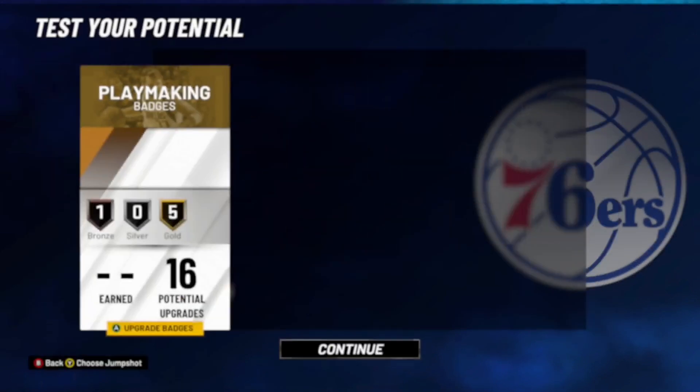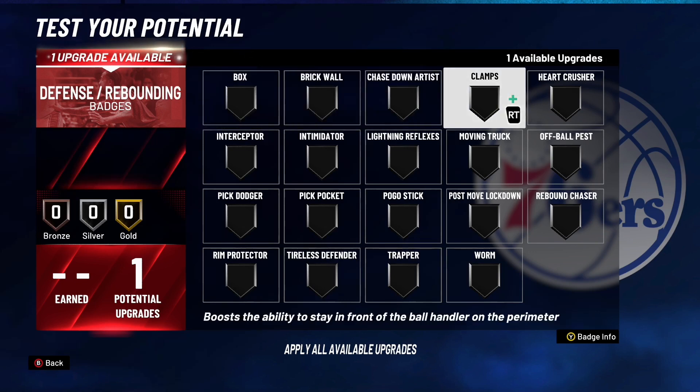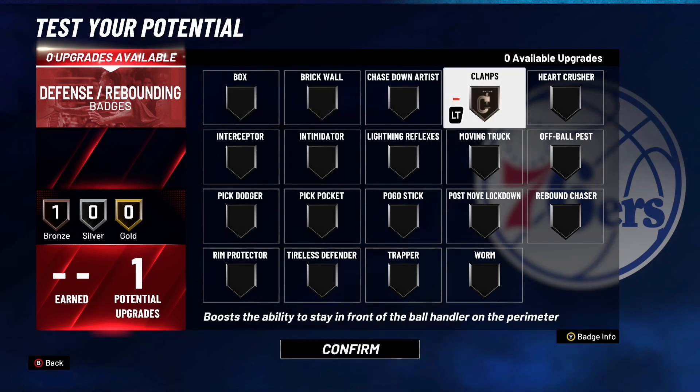Moving on to defensive badges — we only have one defensive badge. As a Shooting Guard, throw on Clamps or Intimidator, but Clamps is definitely the best option. We do have Max Perimeter Defense and Max Lateral Quickness, so despite only having one defensive badge, you will still be able to play decent defense with this build.